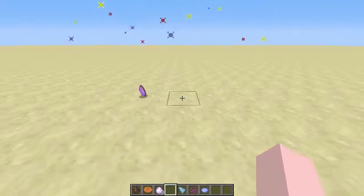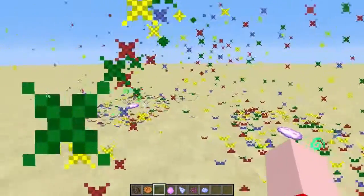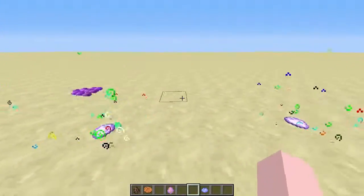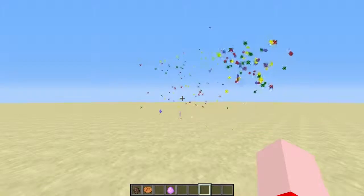Look at that — and then you get the end egg. So we're going to do this with all three of them now, and we're going to get prismarine, growth, and flow. Let's just watch this take place. Look at that, that's just amazing. It's crazy to see how far this game has come since I started playing it.